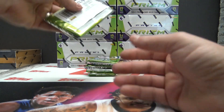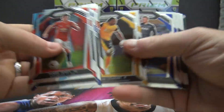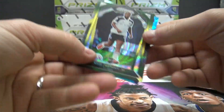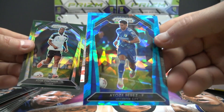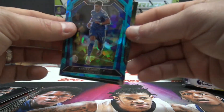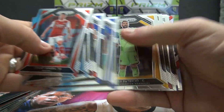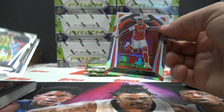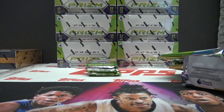Pack eight and nine go to Jimmy. Connor Gallagher. Courtney House. Josh Onoma. And Iosi Perez. Blue crack — blue crack is numbered to 75. Jimmy, you get this pack too. Pack nine. Timothee. Dara O'Shea — must be Irish. And Gabriel. That's one of those shimmers or hyper. Let me put this with Jimmy's stack.